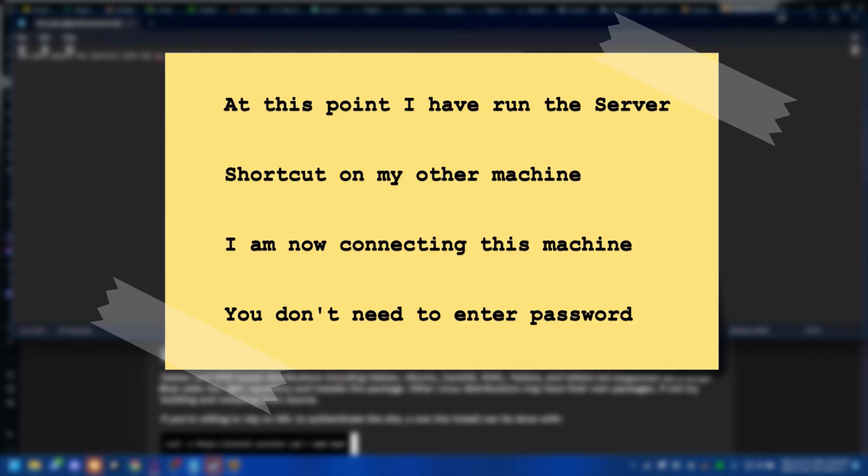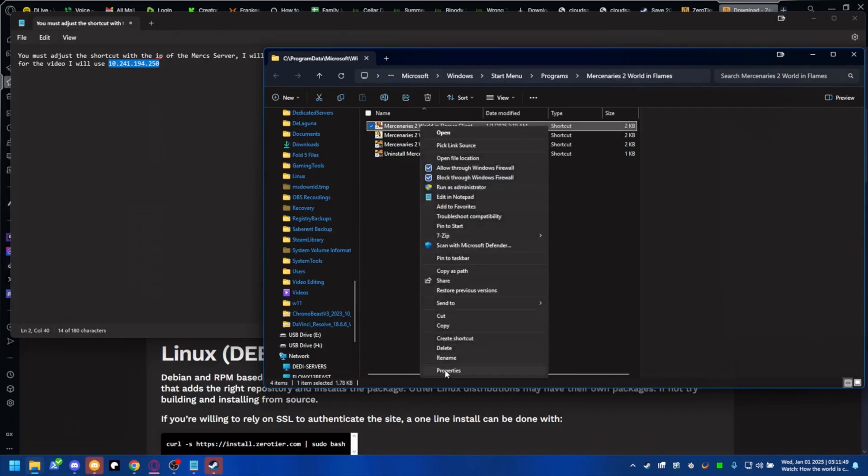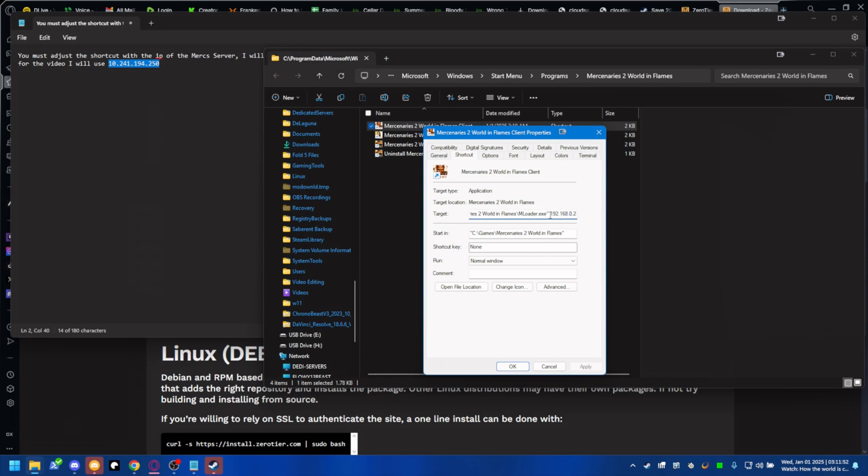I've already run the server shortcut on my other machine and I'm now connecting this machine. You don't need to enter a password, though you may see me enter one out of old habit. I like to place server IPs in the comment section of the shortcut so I can keep multiple copies and paste as needed — local IP or ZeroTier IP. You can see the default IP that comes in, and then going down in the comment we copy and paste our IP.